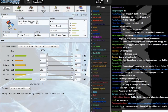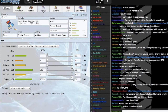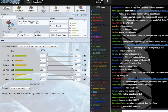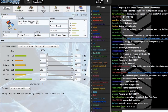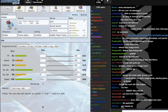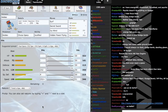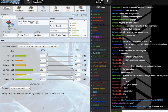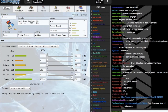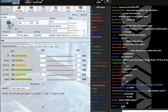Keldeo is a very standard Choice Specs set — 252 EVs in Special Attack, 252 in Speed, running Surf, Secret Sword, Icy Wind, and Hidden Power Flying for Mega Venusaur. Keldeo forms part of my offensive core with Bisharp. The reason I like this core is that it resists 14 types in the metagame. They also hit on either side of the spectrum — stuff that Keldeo has a hard time dealing with, like the Lati twins, is easily smashed by Bisharp; and stuff Bisharp struggles with, like Ferrothorn, can be beaten by Keldeo with Specs Secret Sword.